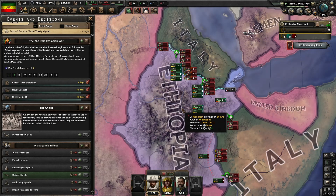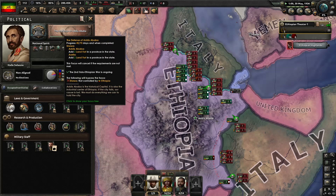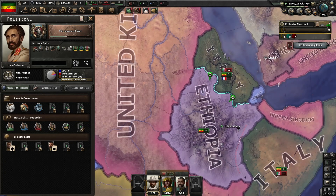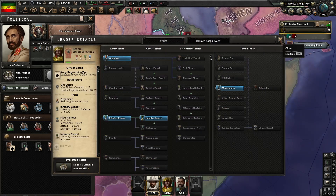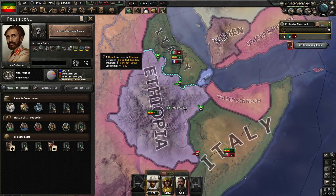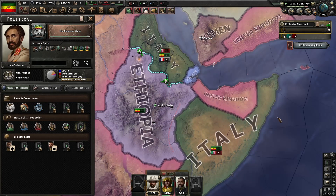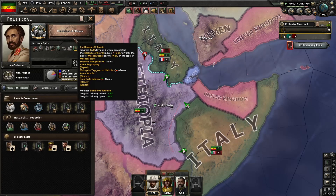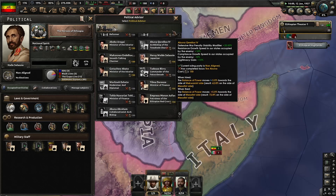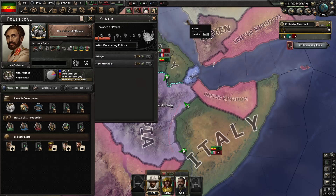Our next focus will be the Defense of Addis Ababa — you could really do either one, as the Italians shouldn't be getting super close. We'll hire the infantry specialist as well to boost our defense. Now it's time to do the Lessons of War, which gives us even more defense, and then we hire the army defense expert for another plus 5%. Make sure to give your generals those infantry expert traits, because that will help later whenever you're pushing back against the Italians. It should be pretty easy to hold on to your territory — you might lose a couple of provinces, but just don't let them get too close to the capital.